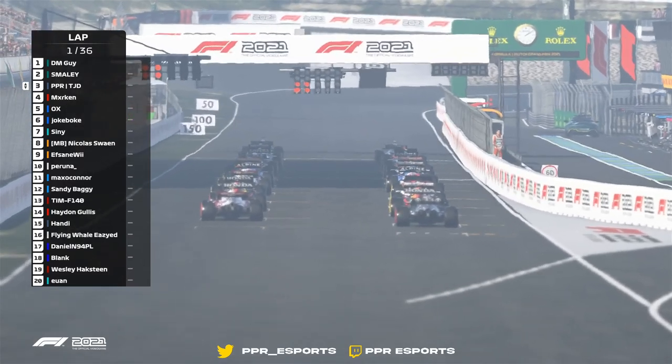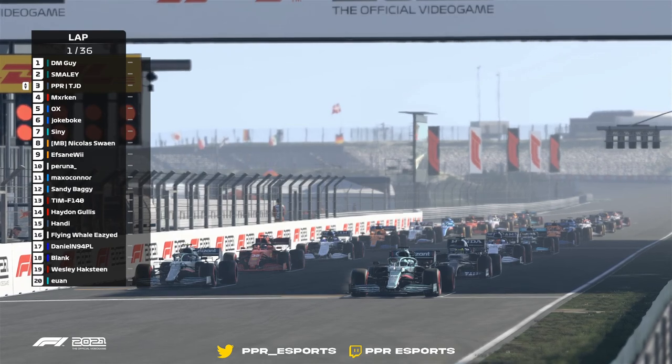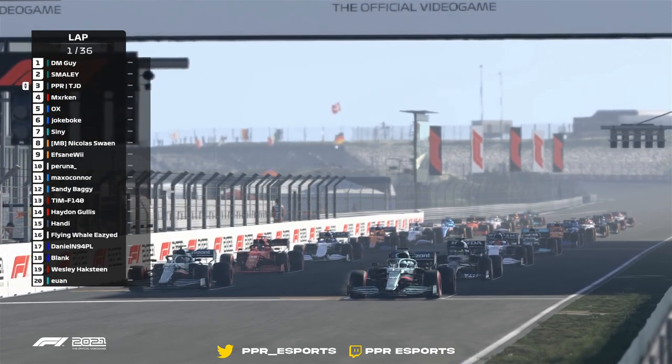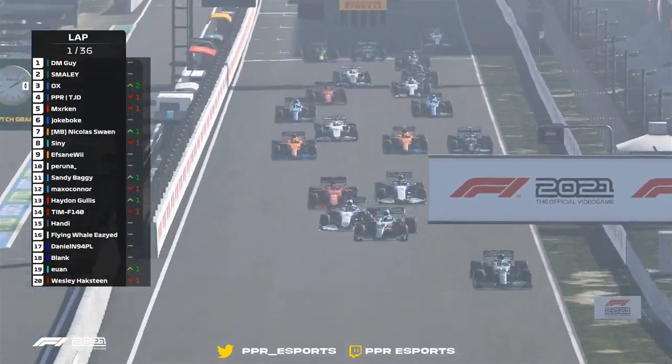As we await the start of this penultimate race in tier 3 — 3 lights, 4 lights, 5 lights — and we are away! Dust kicking up absolutely tons. We've got the Aston Martins at the front with a brilliant start.